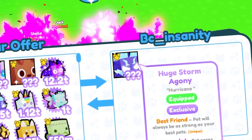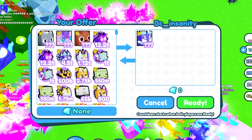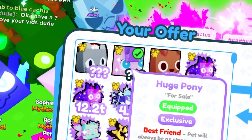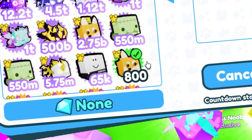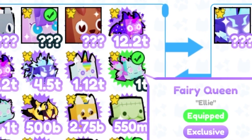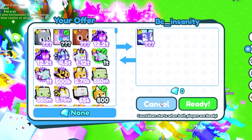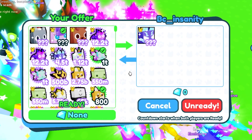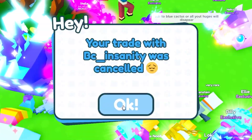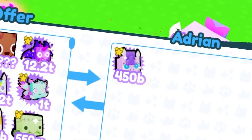We got a trade — they're offering a huge storm agni, which goes for 450 billion. I could do the huge pony at 350, add the doge at 70 billion — that's 420 — add a fairy queen at 8 billion, that's 428 billion. The huge storm goes for 450 so we're still under. He accepts and then declines, he probably wants me to add more. So we're going to go ahead and cancel it.